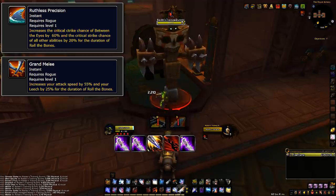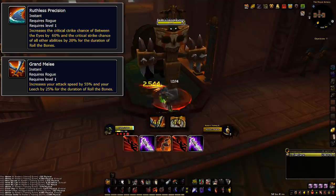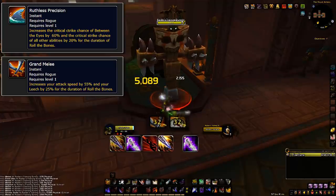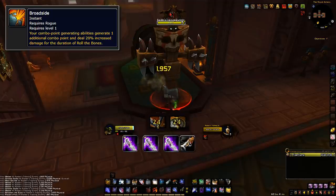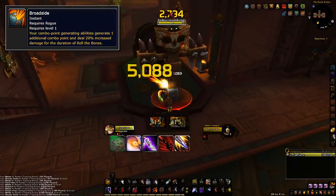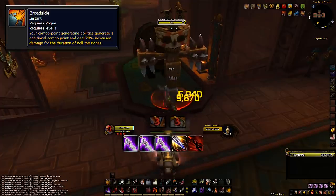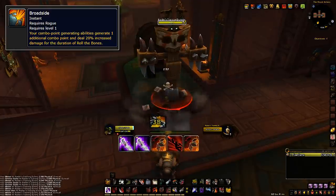There is no point in the rolling process where you should stop just because you got bad rolls and want to use combo points on Dispatch instead — keep rolling. Over the course of a fight it's better for your DPS. Getting two buffs has a 19% chance of occurrence, meaning almost one in five rolls will get you two buffs. The Broadside buff makes your combo-generating abilities generate one additional combo point. When you have and want to maintain Broadside, make sure not to waste combo points by casting Sinister Strike or Pistol Shot at four combo points — spend them immediately, as casting another Sinister Strike could override your current Pistol Shot proc, losing you overall damage.